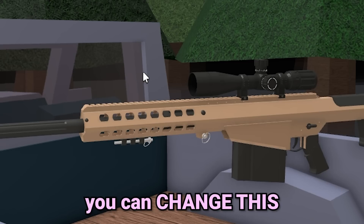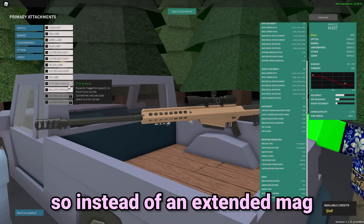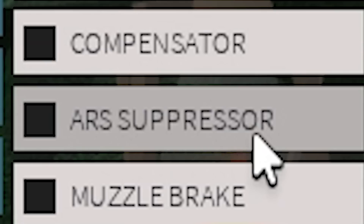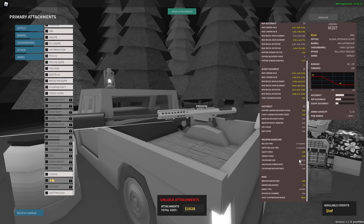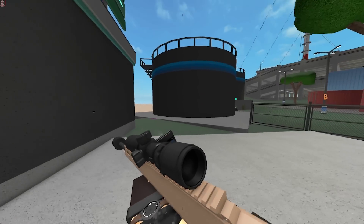Now here's the thing — you can do something with the M107. You don't need the extended mag or Sagittarius, because Sagittarius also hard-sets it to 5.52, which is lame. Instead, we put on ballistic tracker, the Hara CQR grip — the slowest grip in the game — and the ARS suppressor, which actually reduces aim speed a lot. Then, instead of Sagittarius, when you put on the Global Offensive scope, your aim speed gets sent down to 4.06, which is slower than both the Hecate and the TRG.